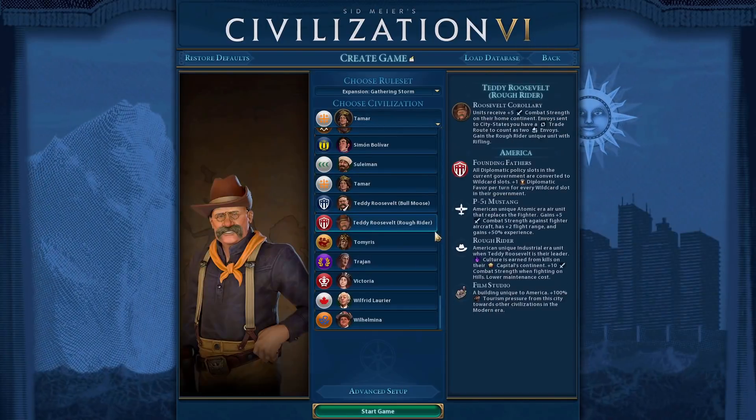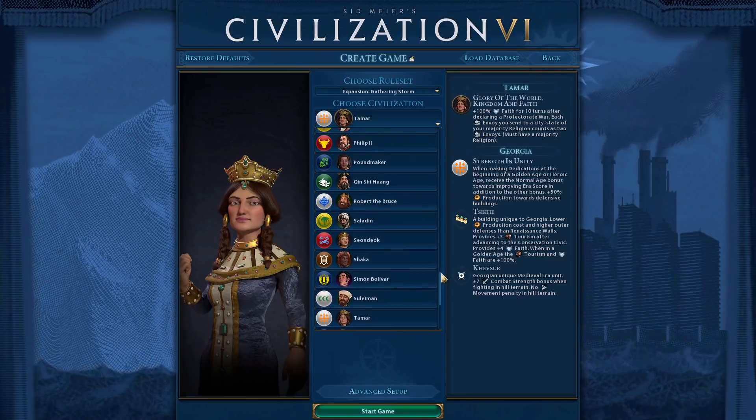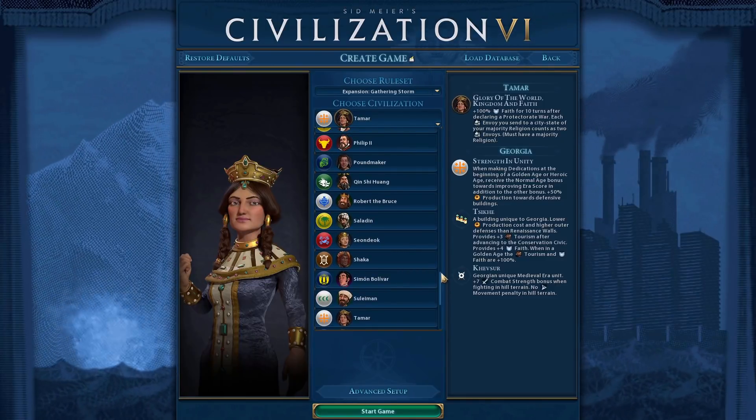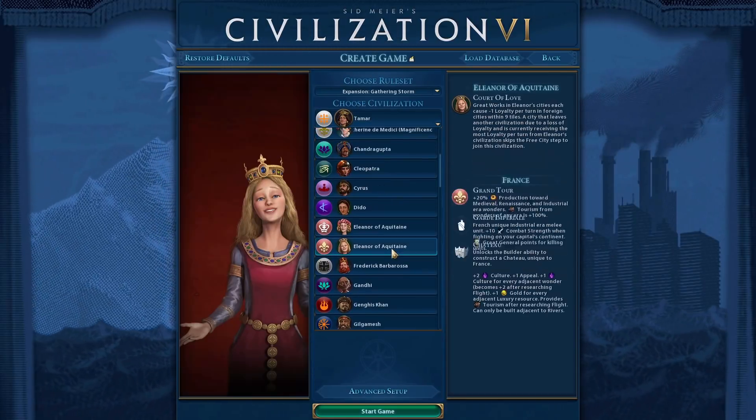Next up we have the E-tier civilizations. These civilizations aren't trash — they're not exactly good, but they're not bad either. They're subpar, just needing minor bonuses.